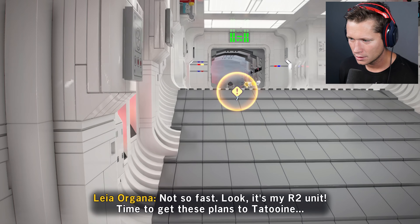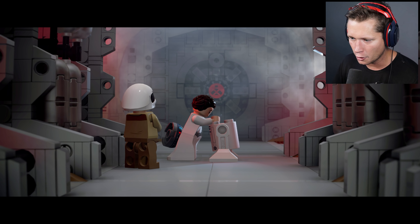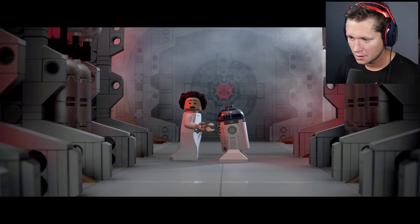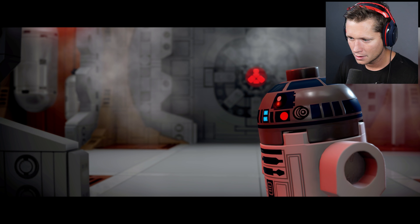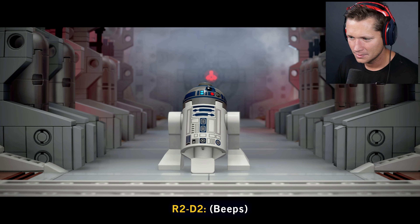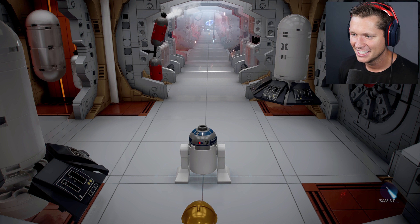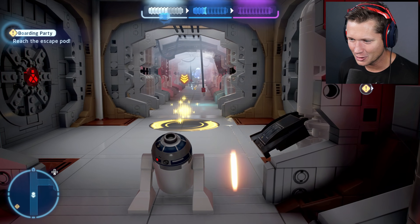It's like a perfect ode to the movies but you also have these ridiculous moments. Move along. No one is getting off this ship now. Not so fast — R2-D2! It's my R2 unit. Time to get these plans to Tatooine. What's up little buddy? Gonna have to take these — go find Luke. R2-D2, where are you? The Death Star plans are not in the main computer. What have you done with those plans? Secret mission? What plans? What are you talking about? This is such a mess.